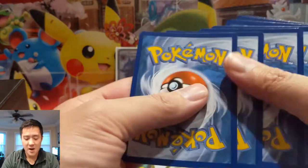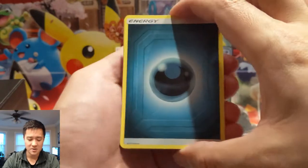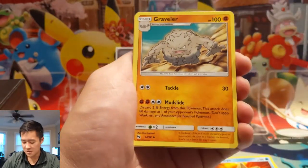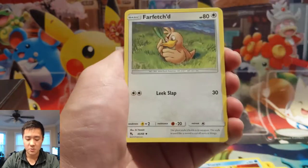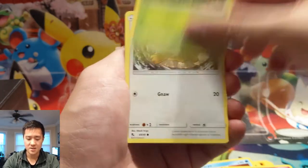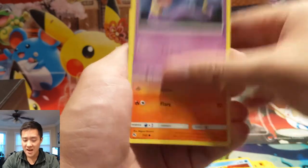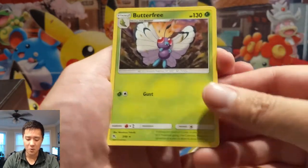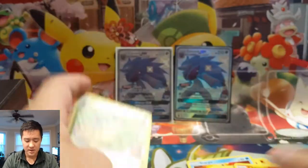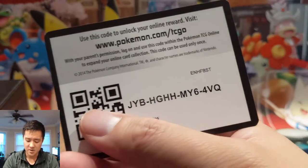If you've still been struggling to pick up Hidden Fates, it should start to be more readily available at your local Walmart, Target, or LGS — especially now that Cosmic Eclipse has dropped, which should take some of that demand away. More than ever, no one should be paying above MSRP for Hidden Fates. Target often has them for forty dollars for the fifty-dollar product, so you should actually be paying less than at release.